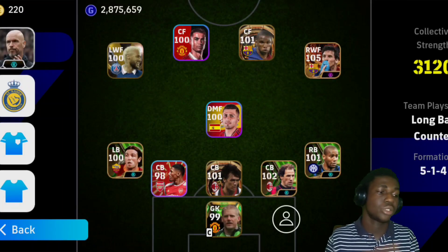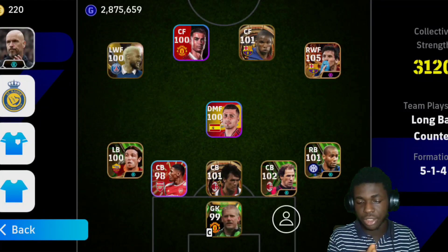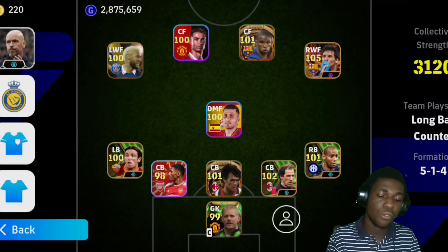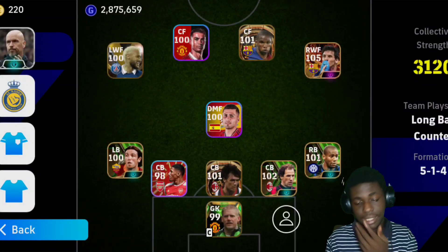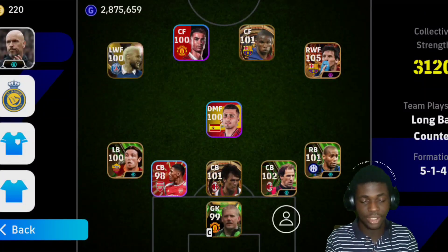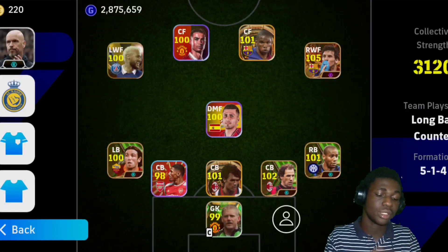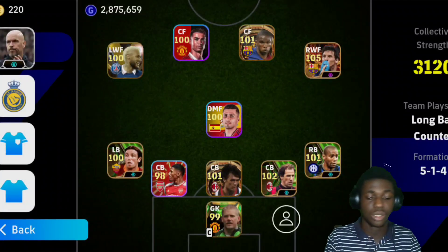Welcome back to another brand new YouTube video. Today we're gonna be looking at a new formation in eFootball 2024 — it's actually a custom made formation. We have a 5-1-4 formation, not available in the game, with a longboard counter style. By the way, before people ask how I got it — I have no idea, it's not my account. This is a subscriber's account; his name is Mr. Taiwo. Go check out his YouTube channel, link is in the description and pinned comment.